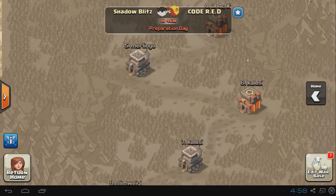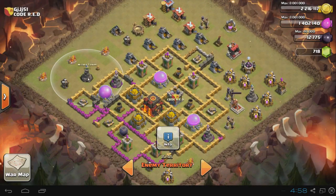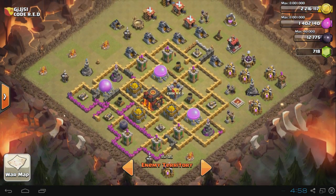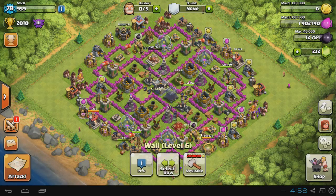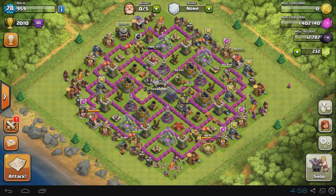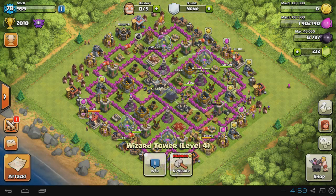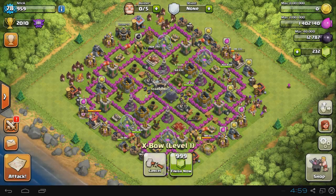Our current war is going to be tough — they have a lot of Town Hall 10 bases, which is insane. Some of them are really rushed though; there's a TH10 with level 1 defenses, which is just wild. I know I rushed mine too, but I'm going to try getting back up there. By the way, my walls are going to stay level 6 for a while because I think splash damage towers are way more important than walls.